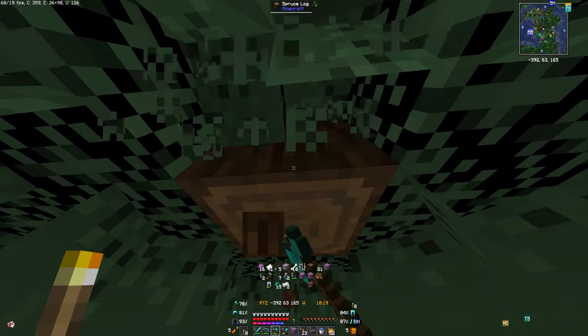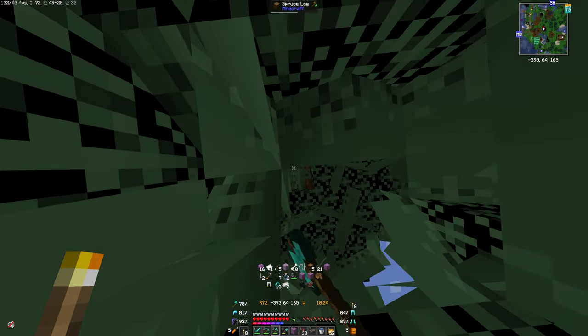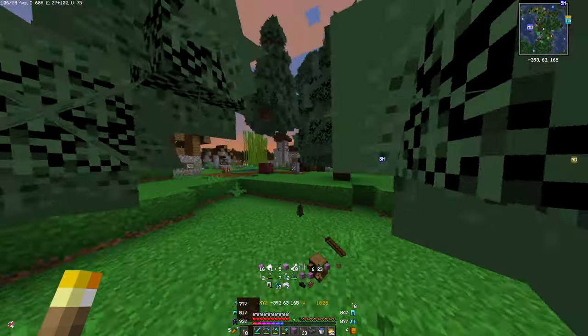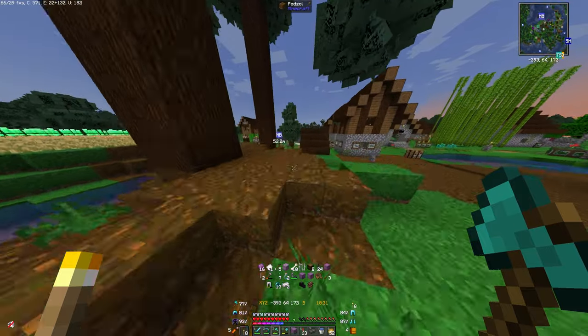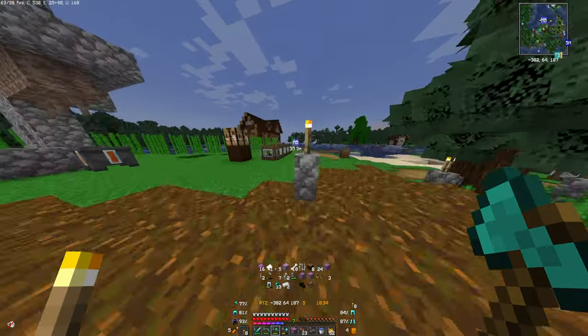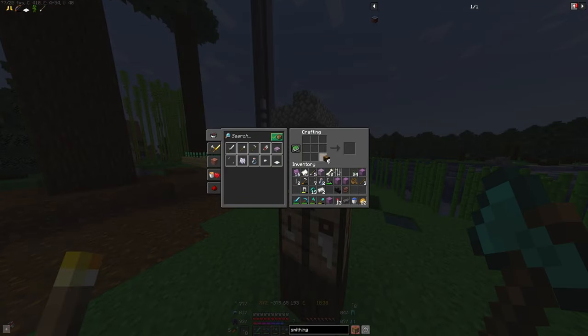Let's get some wood. I really want to remove the bushy leaves pack, but I can't because it's all in one pack with Vanilla Tweaks — I'd have to rebuild the entire resource pack from scratch. Crafting table right here. Let's get our smithing table.